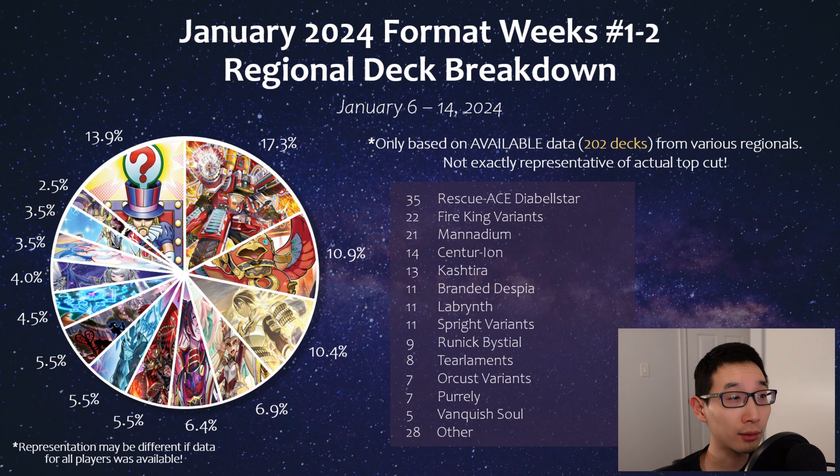Jumping right into the January format — we have about two weekends worth of regionals post-banlist. This is what the pie chart kind of looks like, maybe not too surprising: mostly Rescue Ace and also Fire King. I should note that this is at least among decks that are actually known, since ygoprodeck.com and Ivan do a pretty good job of keeping up with a lot of the deck lists.